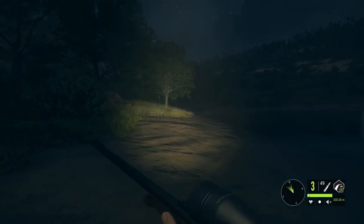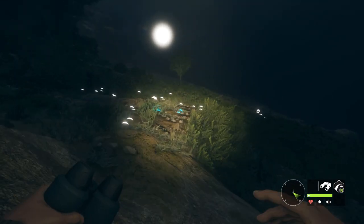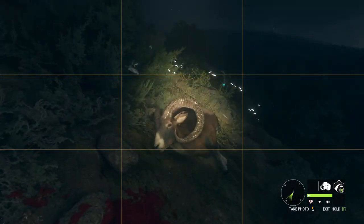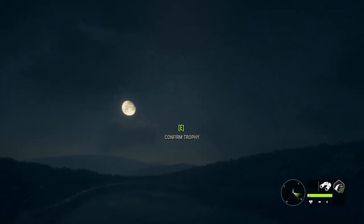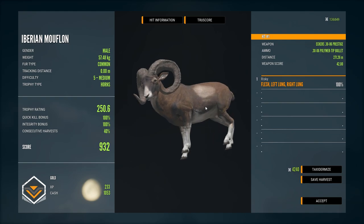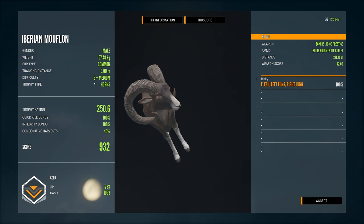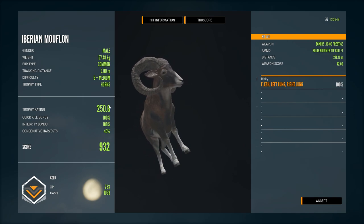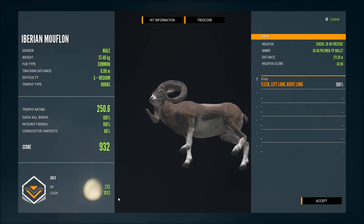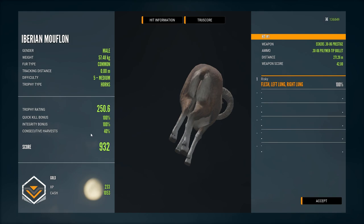My biggest mouflon so far is 960, so let's see if this guy scores higher. He's down — let's get a look at those horns. We're going to claim him and he's a golden 932. No! Oh well, we'll taxidermize him anyway. To anyone wondering: I always get the comment that consecutive harvest would have made him a diamond. No — consecutive harvest no longer affects the score. It only affects money and XP. Even with 100 consecutive harvests, I'd just get more XP and money; it does not affect your score.